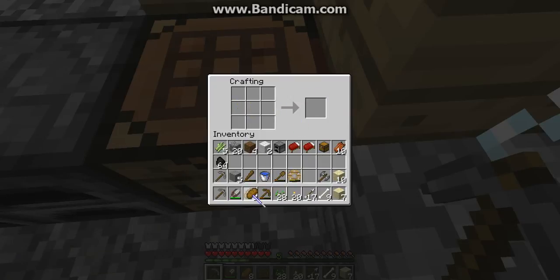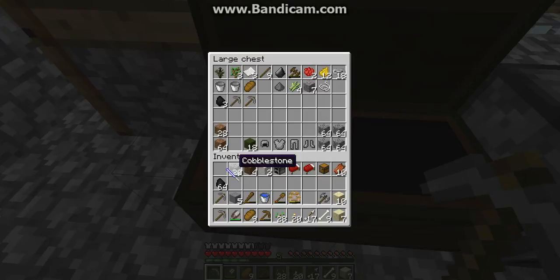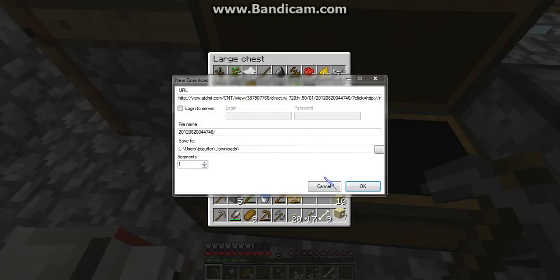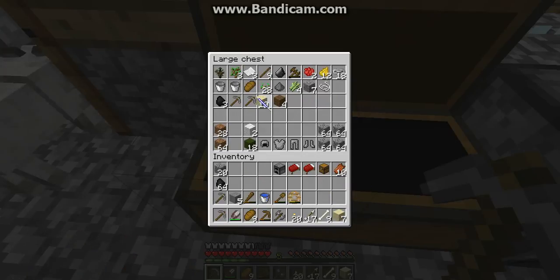I'll turn this into bread. Let's go ahead and turn this into paper, but we're going to leave it here. I want to carry as little stuff as I have to. I'm gonna put my wood up, my wool up, and I won't put these seeds up. I'm gonna keep my sandstone but I'll put my sand up, because I have an idea for our markers.